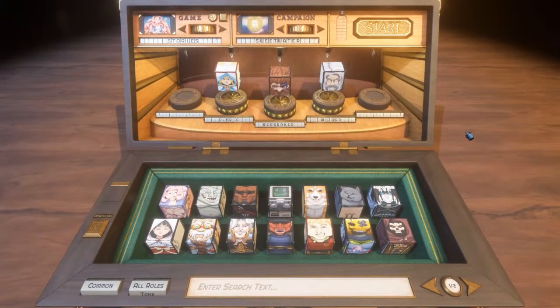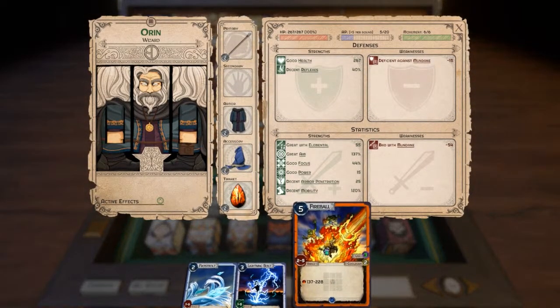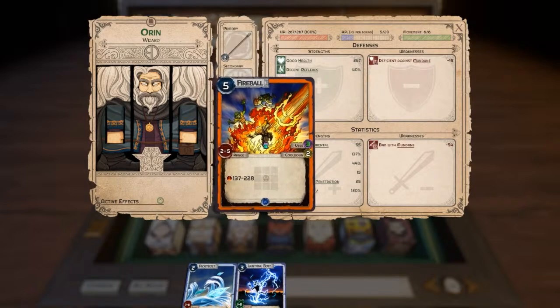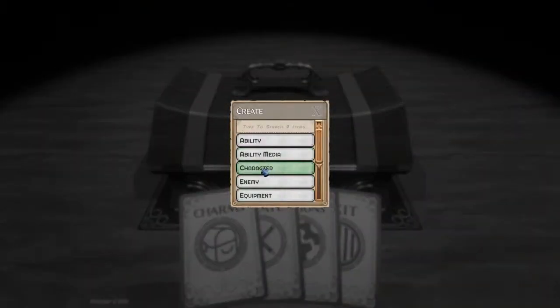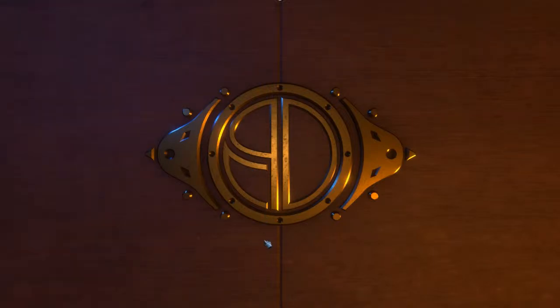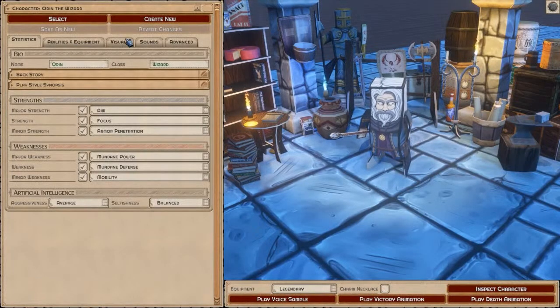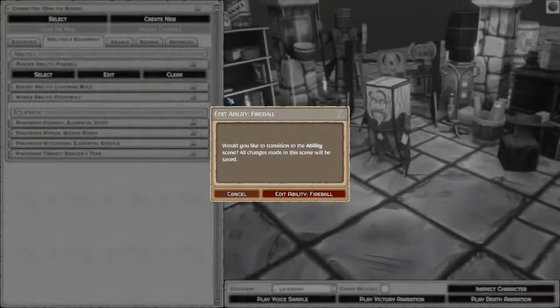So one of the cool things about Popup Dungeon is that you can change pretty much everything. You remember the ability that our wizard has here — Fireball. Fireball has an area of effect, it also has range, and it has a cooldown of two. So let's just change this ability up a little bit. We'll jump over to Create and go to the character himself. You can sort of branch your way through. We'll select Auron and then go to his abilities and equipment. First, let's take a look at his stats — he's got aim and he's got focus. Focus is what lets you use area of effect, and aim is what lets you use ranged abilities. So down here we're going to look at Fireball and edit it.